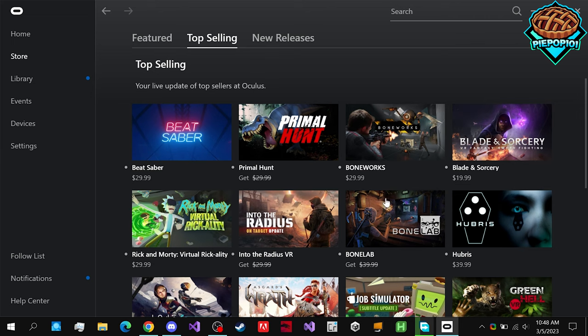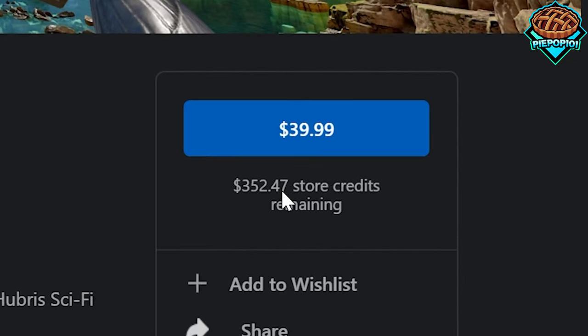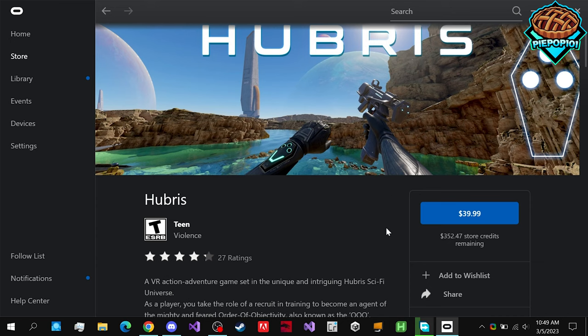And no, this is not a scam. I can easily just click on anything in the Quest 2 store, and you'll notice I have the store credit in order to buy literally everything in here. And you may be asking, how did I do that?